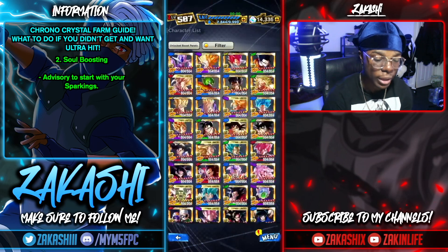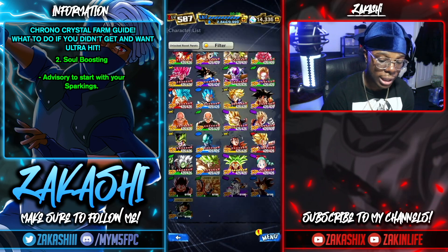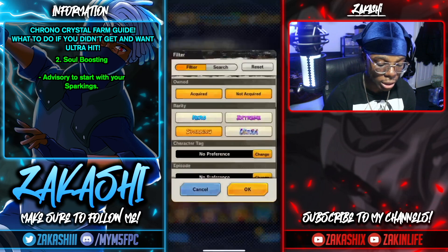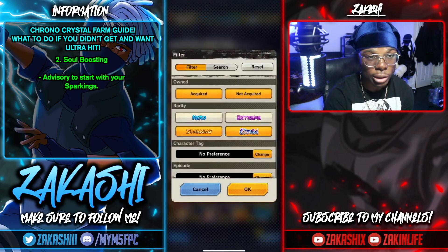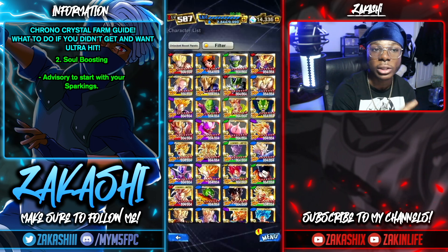The soul boost method maxes out at something high like 10,000 or 100,000 panels total, so definitely utilize that if you haven't already. I'd suggest starting with your Ultras and Sparkings, then moving to your EXs, then Heroes — because Heroes are the most irrelevant. Start with Sparkings since they're the characters you'll have used most.